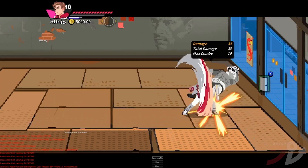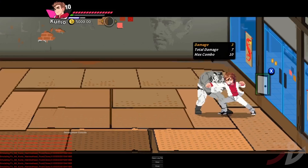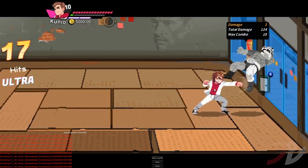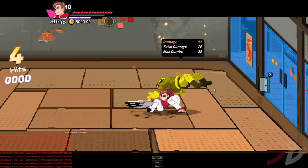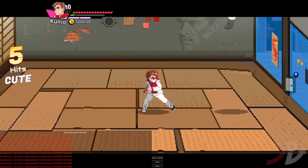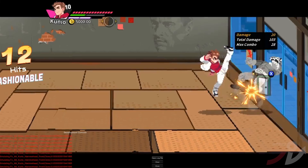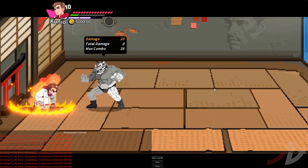That is the jet-it-up. Now it does this here — if I do a special it does that. If I charge it, it does this. Let's do this real quick. So his soft-down — he can pull over and do the charge version of it, which launches him much more up in the air. You can see how ridiculous this move is.